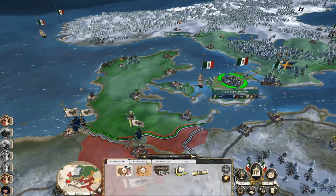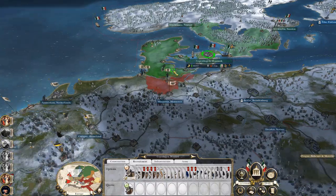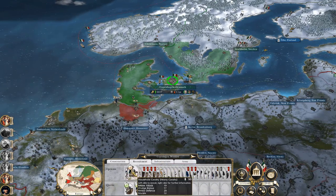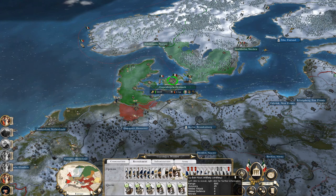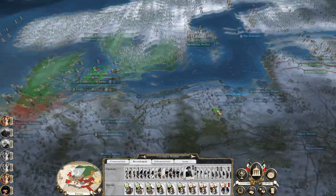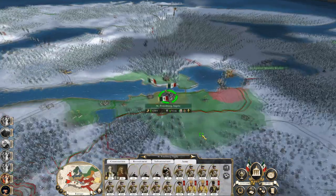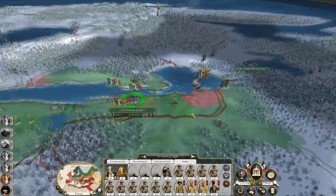I think it would be wise to also start preparing an army in Copenhagen to get ready to defend this region, because right now it's not just a river I have to defend. Let's start - get some heavy horse artillery, some 12-pounders and a unit of grenadiers. Get the ball rolling. Lots of recruitment, lots of good stuff. That's my new general's army.